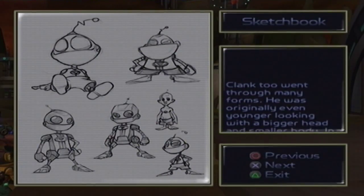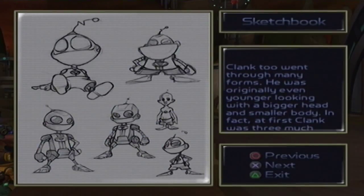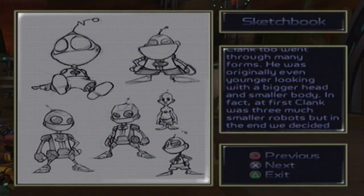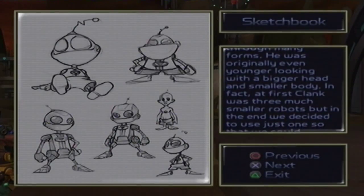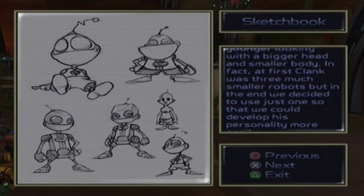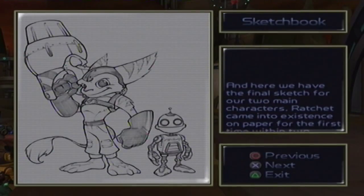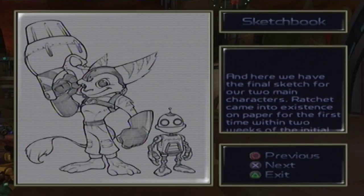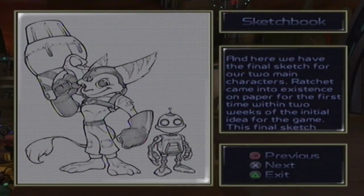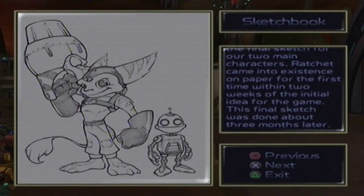Clank went through many forms. He was originally even younger looking, with a bigger head and a smaller body. At first, Clank was three much smaller robots, but in the end we decided to use just one so that we could develop his personality more easily. Here we have the final sketch for our two main characters. Ratchet came into existence on paper for the first time within two weeks of the initial idea for the game. This final sketch was done about three months later.